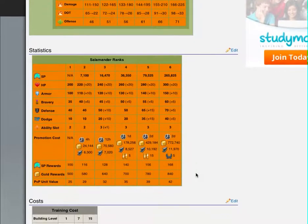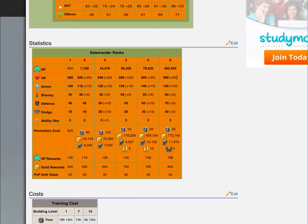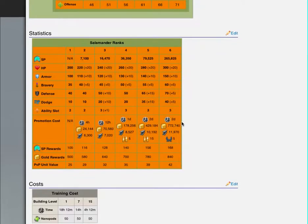That really, really takes them down. The hit points are 300 and the armor is 150. Of course it costs five laurels, a lot of steel, and takes about two days to upgrade. So pretty cool unit.